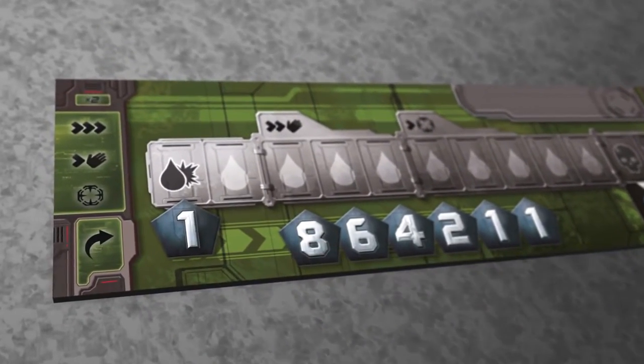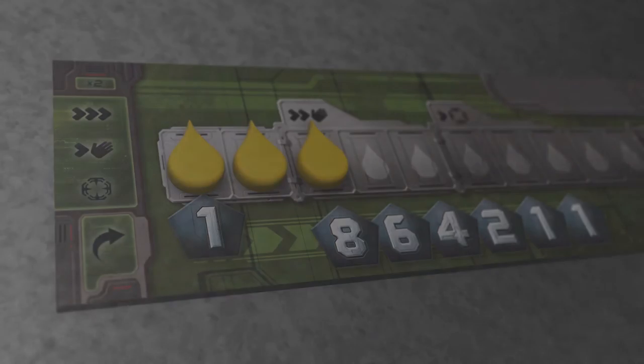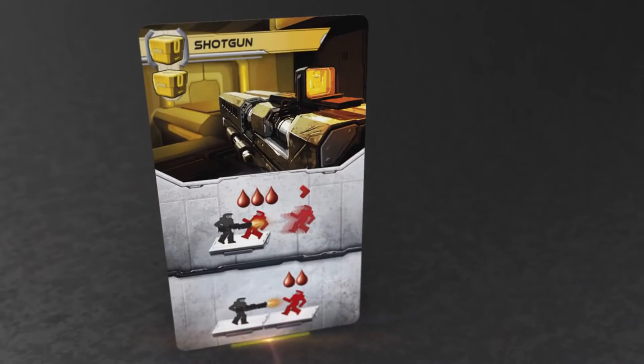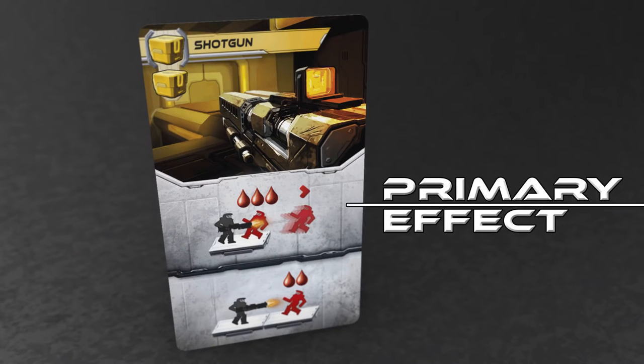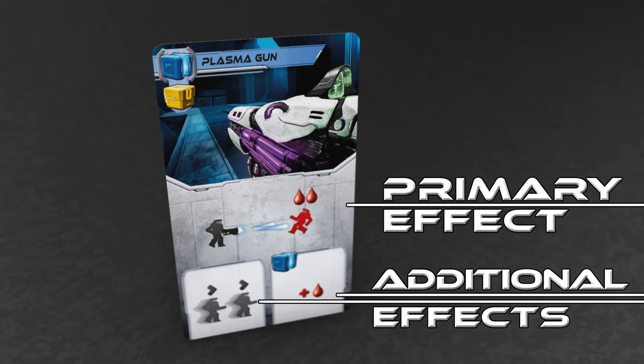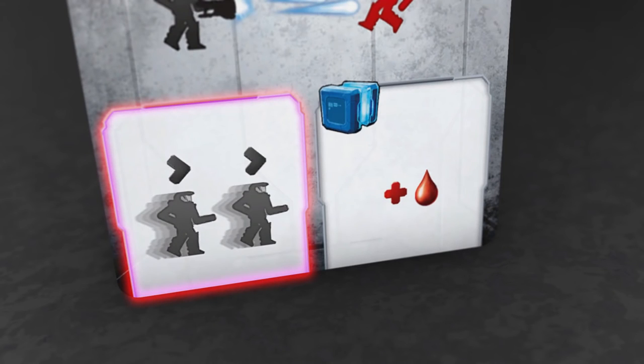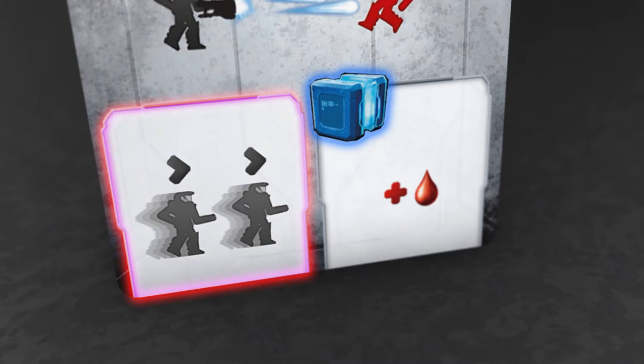For each point of damage you deal someone, place one of your blood drop markers on their player board from left to right. Some weapons have alternative fire modes, such as the shotgun which deals three damage to a target in the same space as you and pushes them back, or it does two damage to a target in an adjacent space. Other weapons have optional additional effects, such as the plasma gun which allows you to move up to two spaces before or after your attack, and also if you spend an additional blue ammo when you use the weapon it does an additional point of damage.